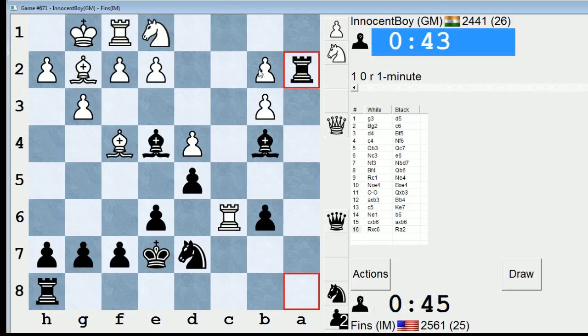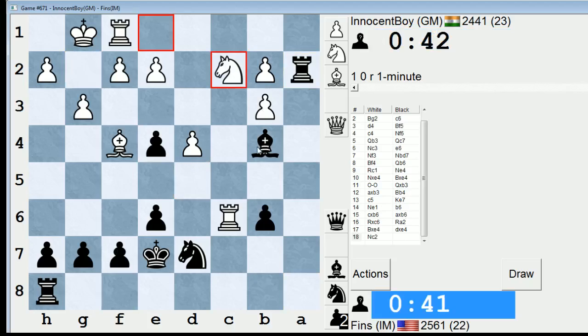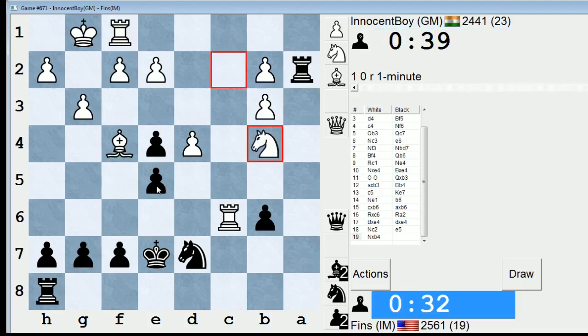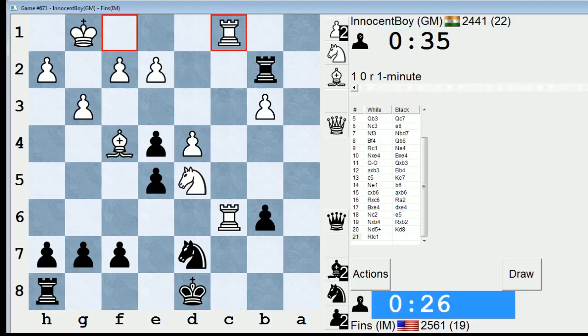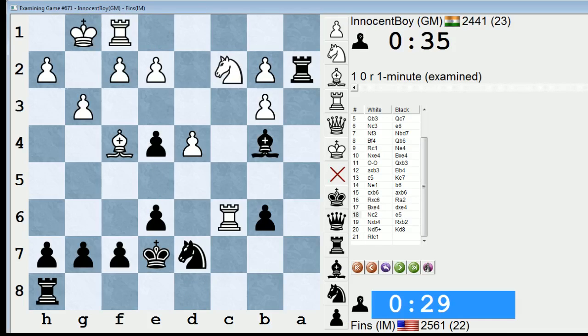That loses a pawn — probably shouldn't have done that. He can take on C6, but I at least have counterplay. Or I thought I did — is this piece getting trapped? It might be. What can I do? E5, I guess? My rook is under attack — that's bad. This is no good. I'm just going to resign this game. My bishop got messed up on B4; really can't save it. Bishop A5 runs into B4, and G5 he just takes with check. I think I'm just losing a piece here.